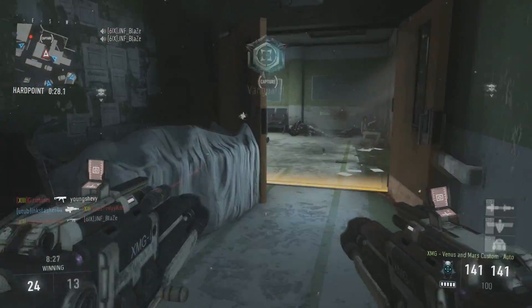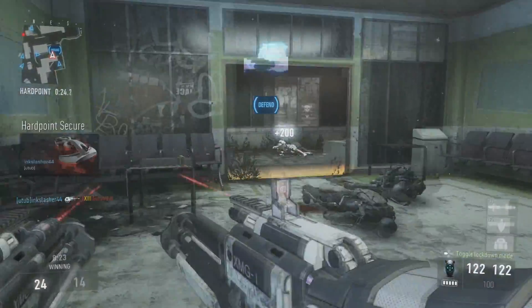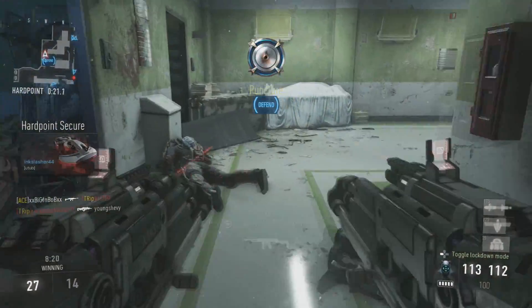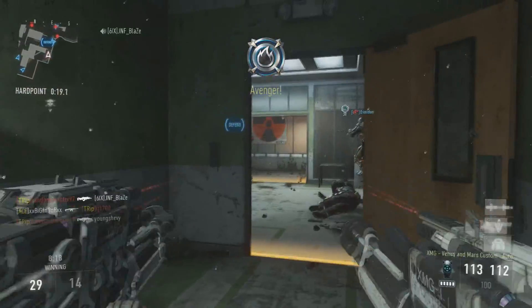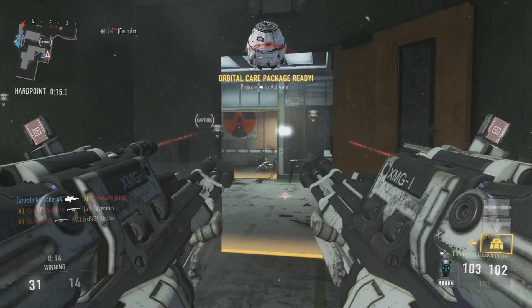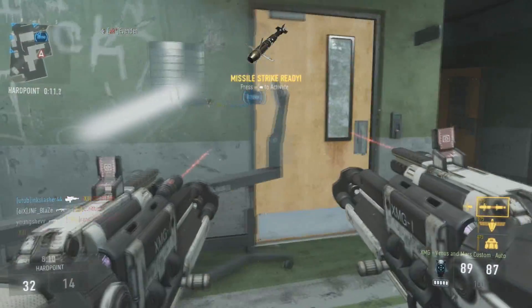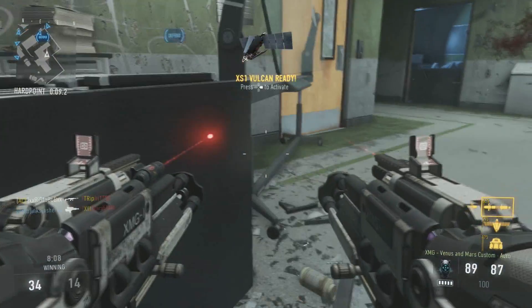So this weapon is an akimbo heavy weapon, which basically you can go down into lockdown mode. What that does is when you press left on the D-pad, when you're running around normally it's just like any other akimbo gun — you have your hip fire — but then you go into lockdown mode and your hip spread basically goes to nothing. This thing is a laser beam with incredibly good accuracy and is a lot of fun to use.